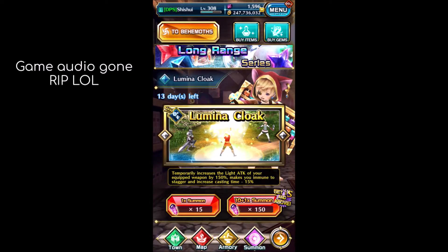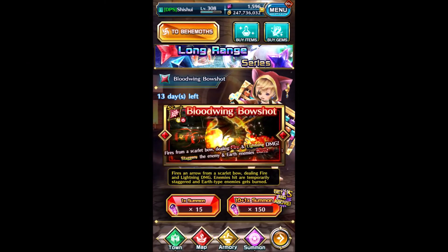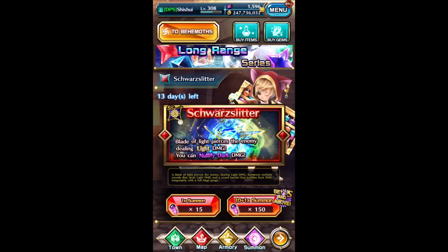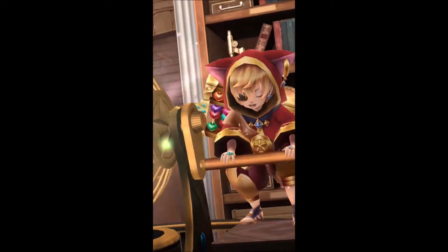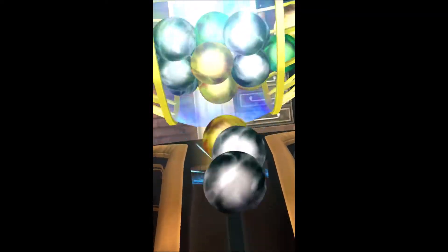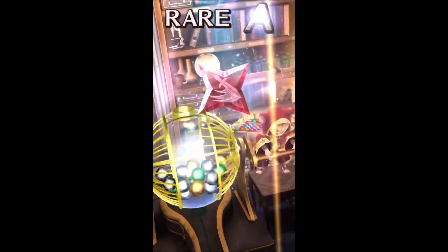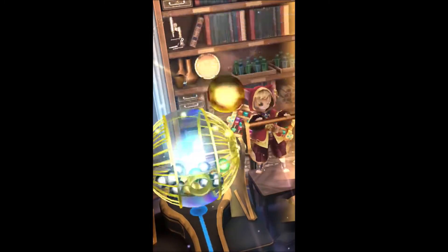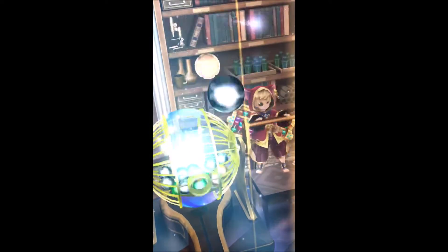Hi everyone! So I got 1.5k gems for now — that's like 10 rows. I need more Lumina cloak. I think my Squalita and Bloodwing are okay. Now I need Lumina cloak, Teleport, and Savateau Lucis. Hopefully I can get more so I can at least plus 7 them, or use them on different weapons. Like Savateau Lucis — I think I can use it on 1st and 2nd weapon.